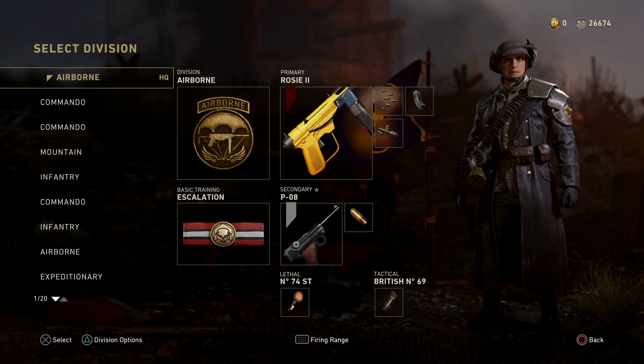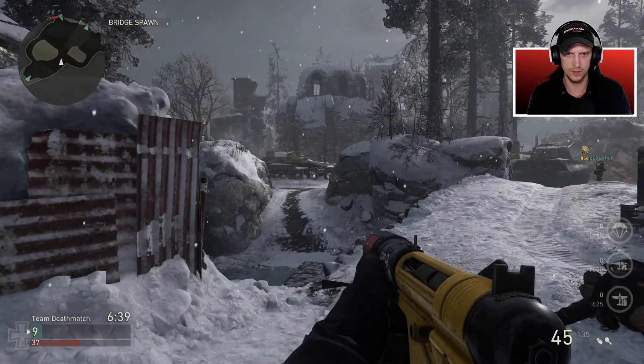Here's the class setup we'll be using for this week's Bowl of Doom. We're running Airborne, because it goes really well with SMGs. We've got the Rosy 2 Grease Gun variant with rapid fire, extended mags, and advanced rifling for extra damage range. Basic training is Escalation, secondary is the PO8 with high caliber, sticky grenade, and British 69 for the tactical. Let's jump into a game.